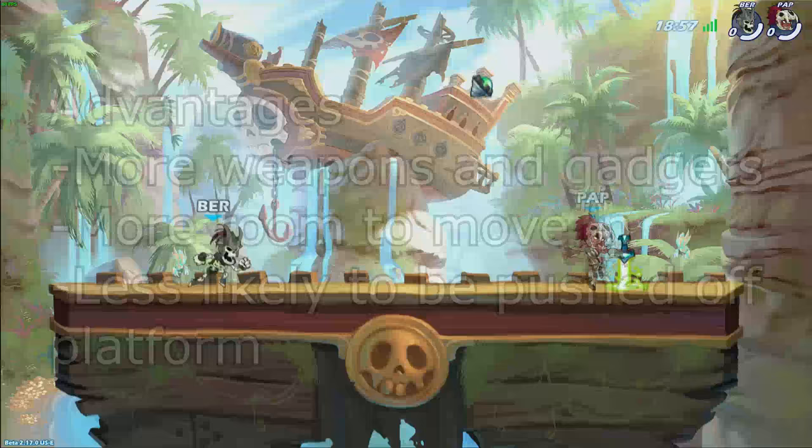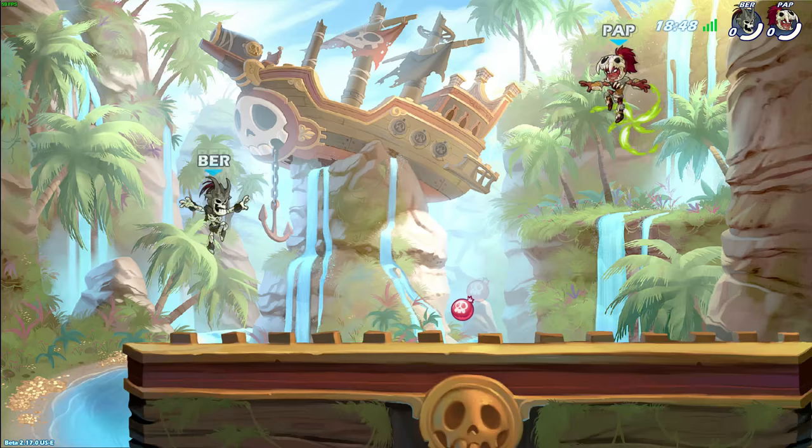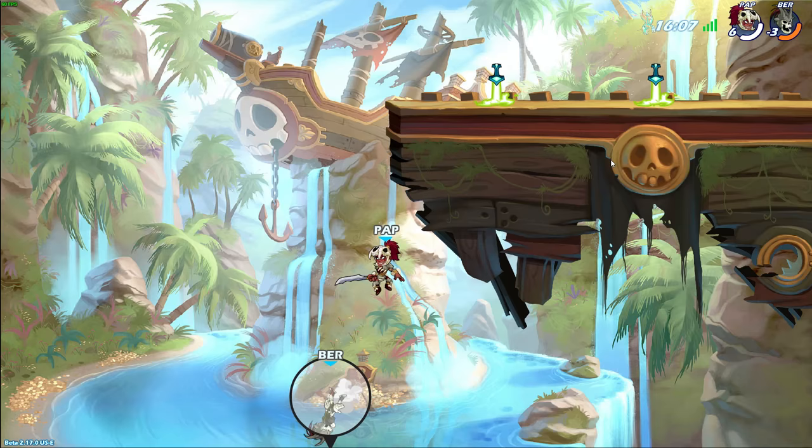When you have more map control, you can get more weapons and gadgets than your enemy, which lets you do more throws and deny weapons — which is especially important when your enemy doesn't have a weapon. You also have more room to work with, which gives you more options than your enemy, as compared to being stuck by the edge of the platform where you can't really do much. On top of that, having more map control means that when you're hit, you're less likely to be knocked off the platform.